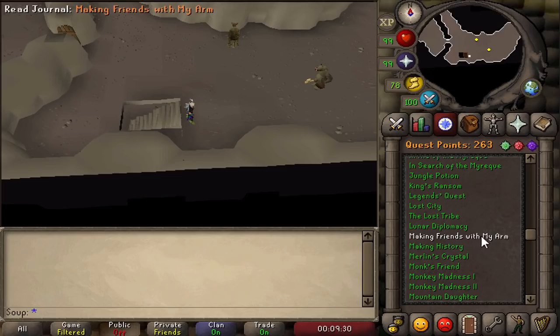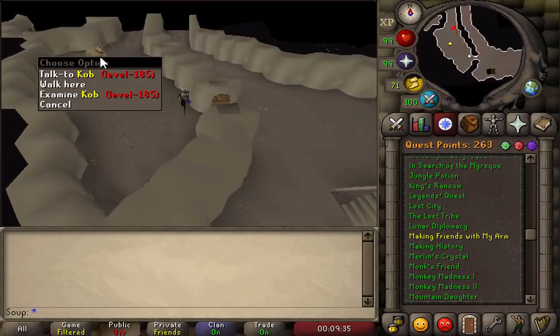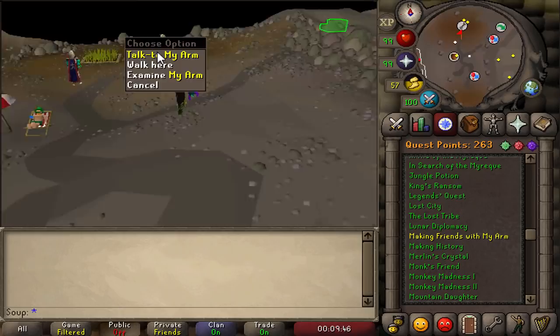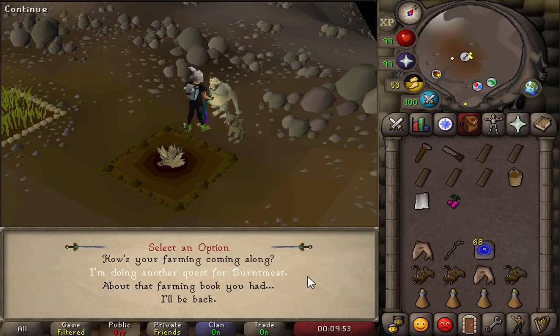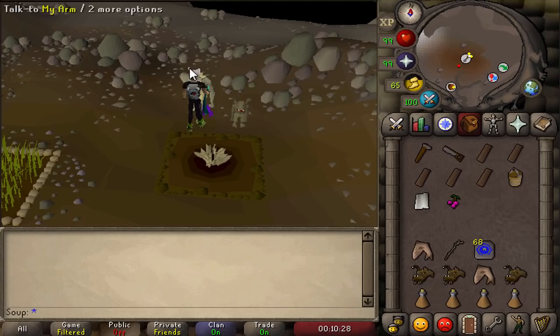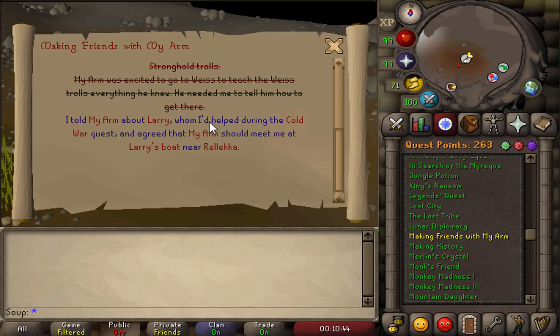Climb back up the staircase and run into the cave with Cob. Climb up the troll ladder — this is where the farm patch is. Talk to My Arm, who is back here tending to his goutweed. Tell him you're doing another quest for Burnt Meat. Go through all the dialogue. Check your quest log and make sure it says 'I told My Arm about Larry' — if so, you're ready for the next part.